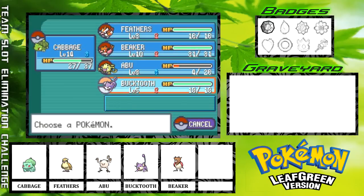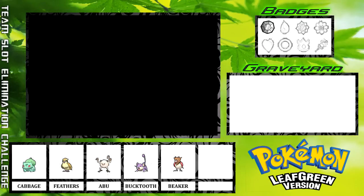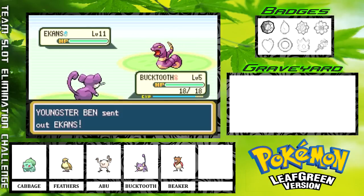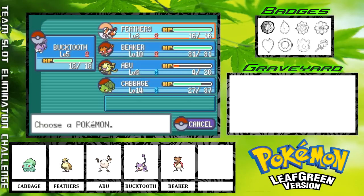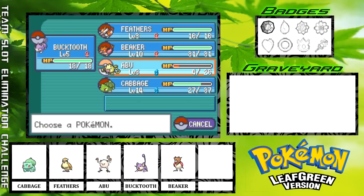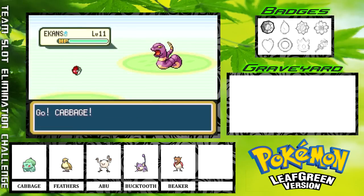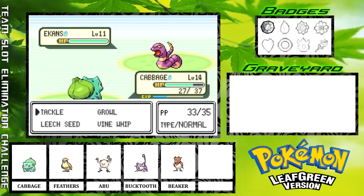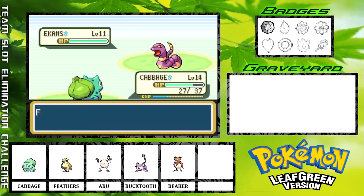Let's throw in Bucktooth just so he gets a little bit of experience, then we'll switch back into Cabbage. That Intimidate is annoying. We'll go back into Cabbage and start getting some Leech Seed damage on him, which is going to miss, naturally. He's going to Leer me a bunch of times. Alright, we'll start getting some of that residual Leech Seed recovery, which is always a good thing.